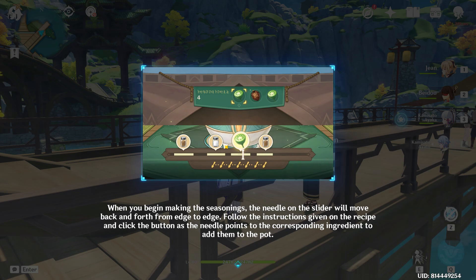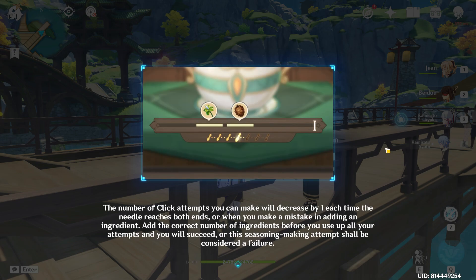I'm confused. I guess I'll have to see it in action. The number of click attempts you can make will decrease by one each time the needle reaches both ends, or when you make a mistake in adding an ingredient. Add the correct number of ingredients before you use up all your attempts and you will succeed.